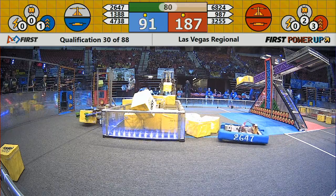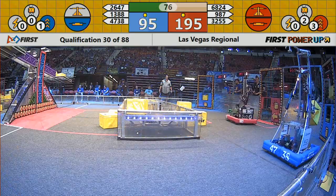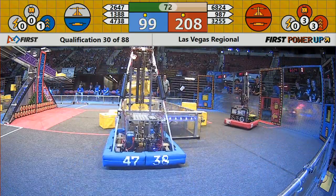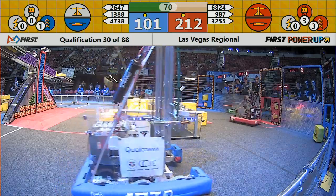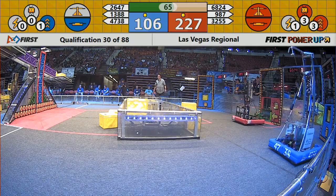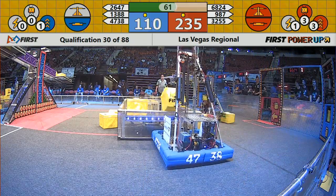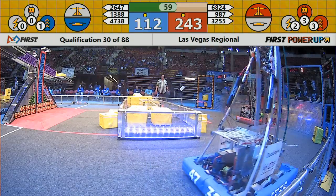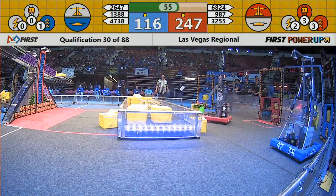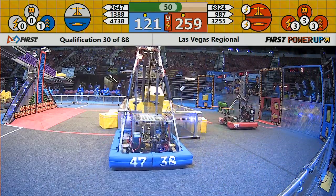Red Alliance has applied their level three boost. LVA Pigeons are just flinging cubes left and right, going all the way from the portal to the opponent's switch. Big shot over there — that's team 987, the team at IFI bot. They've completely filled their vault, and that full vault is worth 45 points.